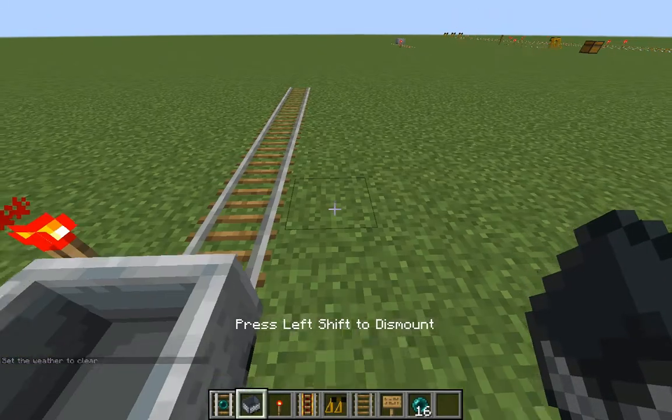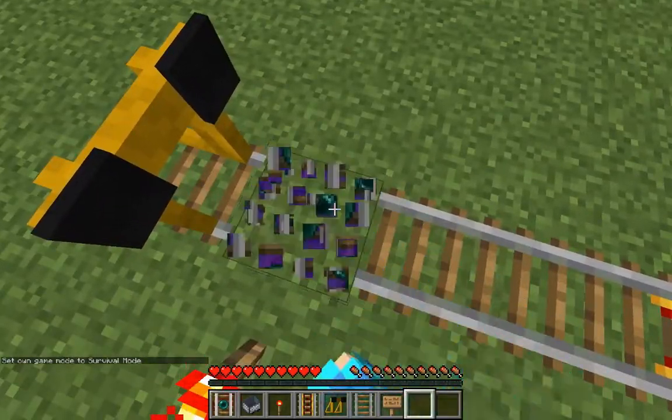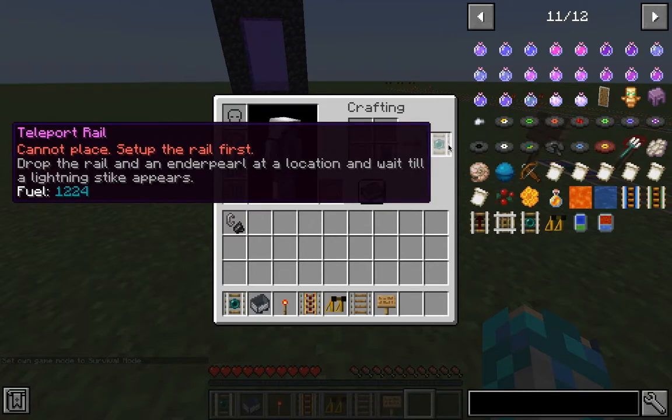You can also have as many teleport rails as you want to teleport to different places. And if you want to deactivate the rail, just put it into the crafting table and it will reset it.